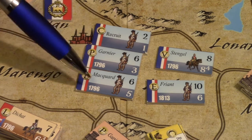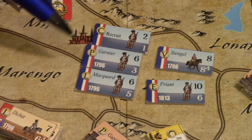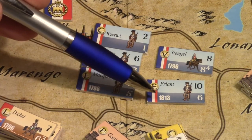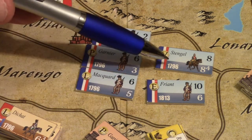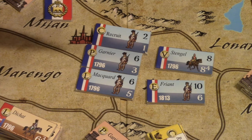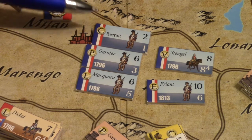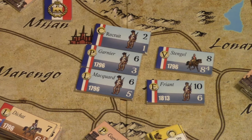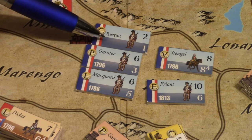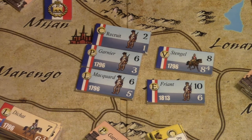There is also a number that tells us in what campaign these units are to be used. You can see 1796 on these three units, while this one is from 1813, so it cannot be used until we get to that campaign — and in 1813 the 1796 units are not present. Every campaign comes with a set of units for both the enemy and France, which is also why there are so extremely many units in the game. There is also a name for the commander, and recruit units without a year number can be used in any campaign as a generic unit.